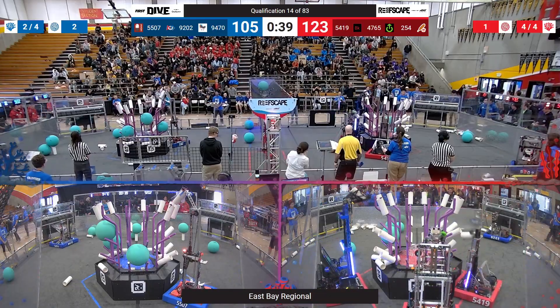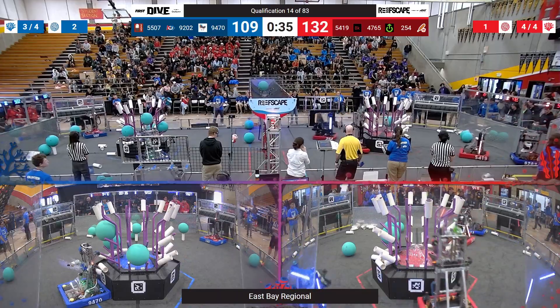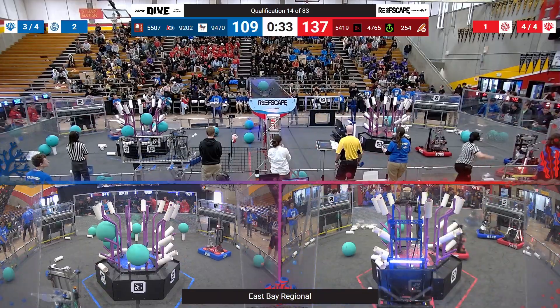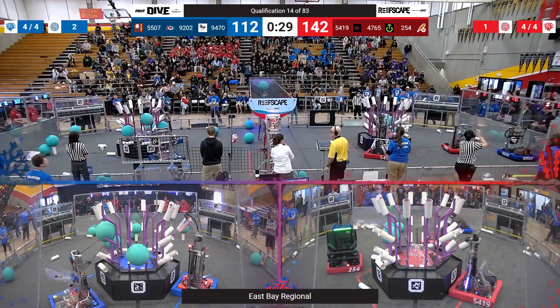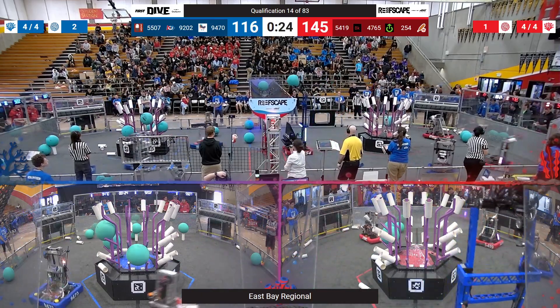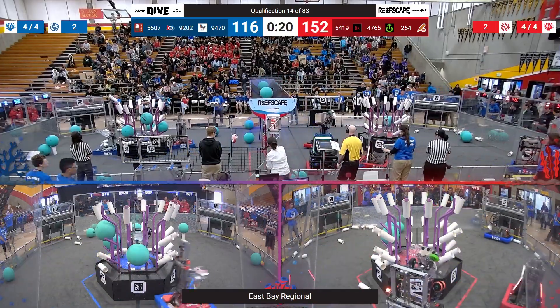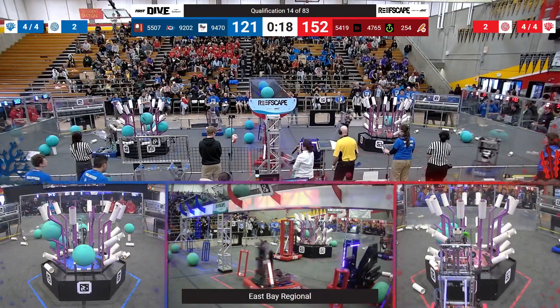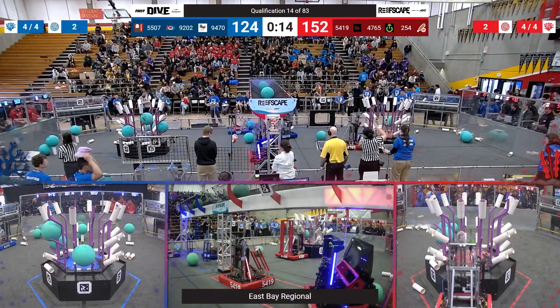And speaking of, you see 5419 Kellium scoring another coral on level three, while their Alliance partners both add up to level four. Power up, trying to make their way around the defense of 9202 to their station. 254, meanwhile, has set their sights on algae instead, and with 20 seconds to go, grabbing onto a cage.